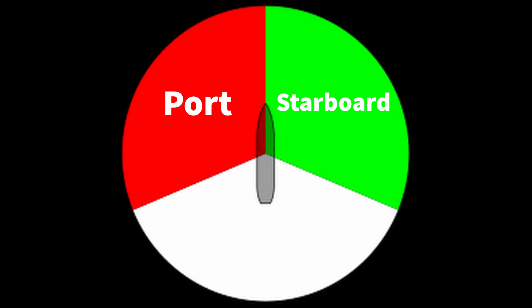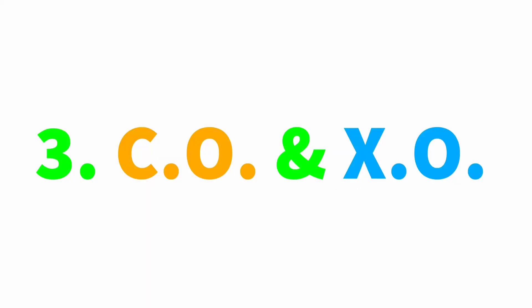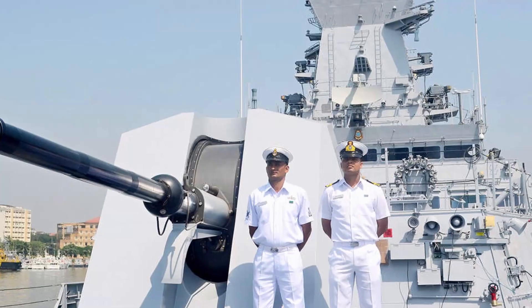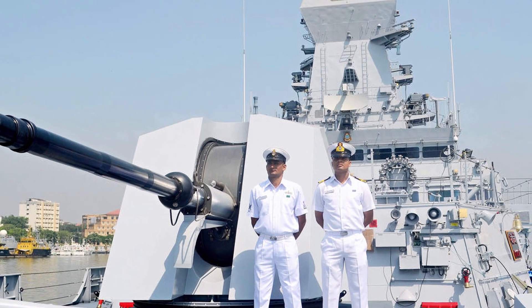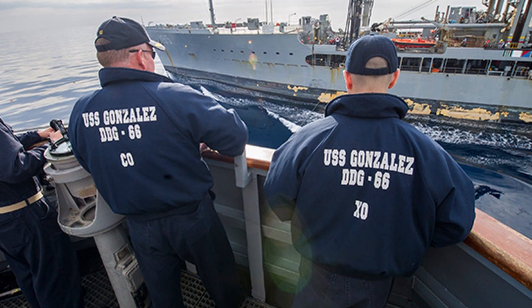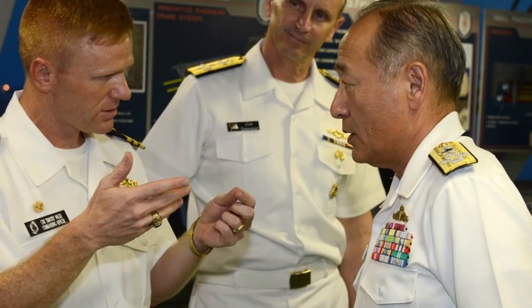And starboard is to the right of such an observer. Now we hear the words CO and XO. CO is the commanding officer of the ship, or simply the captain. XO is the executive officer of the ship, the one in command after the captain.